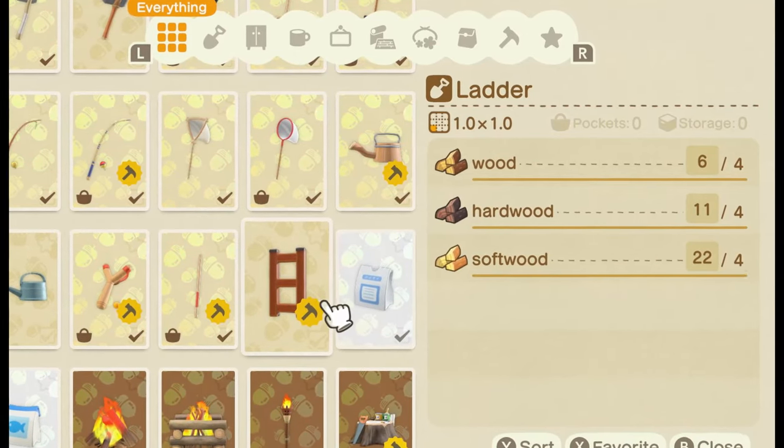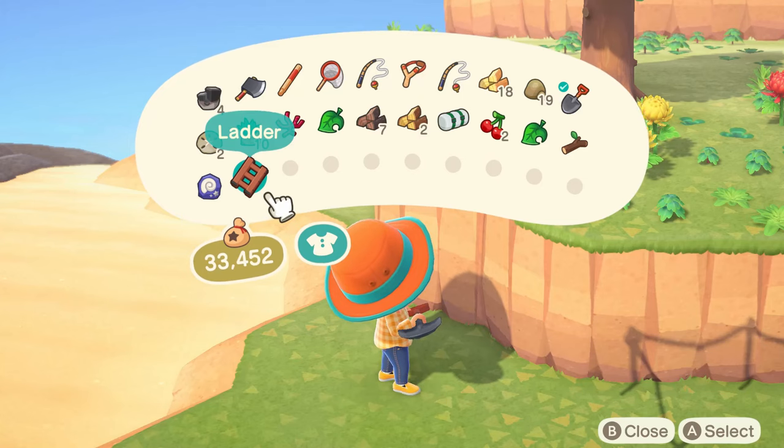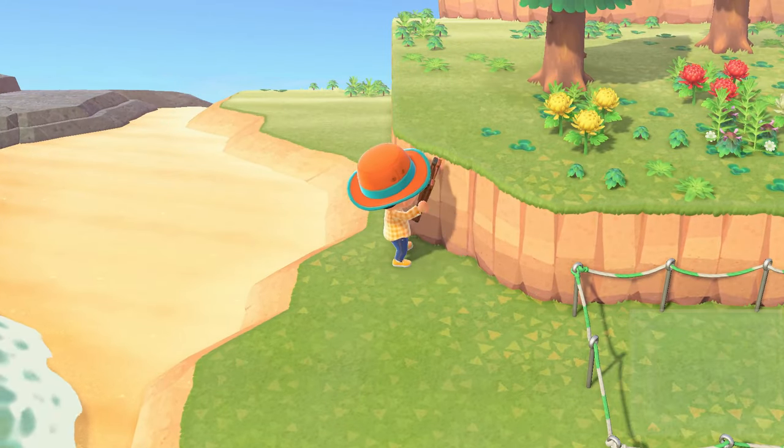So once you have the blueprint, you'll need four of each wood — that's four hardwood, softwood, and regular wood. Once you've crafted the ladder, you simply need to hold it, walk up to the side of a mountain, and hit the action button.